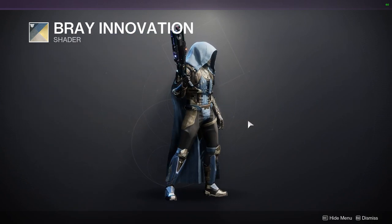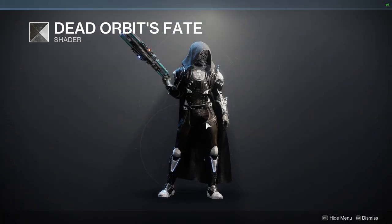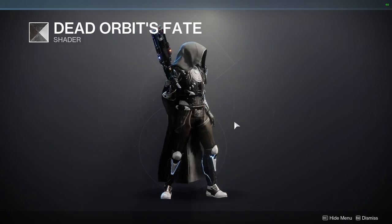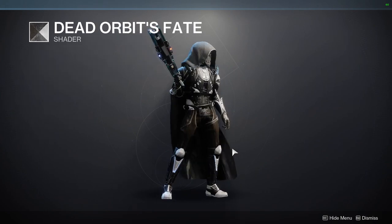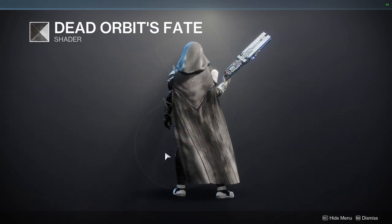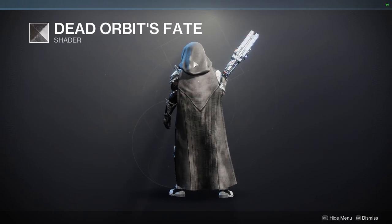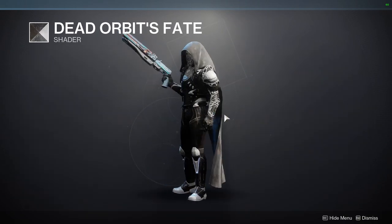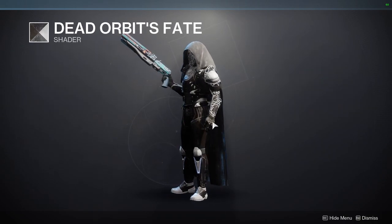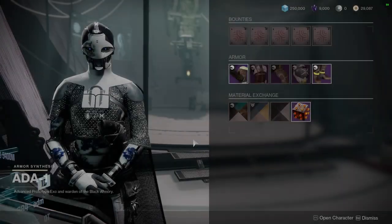It looks actually pretty decent with this set. We have Dead Orbit's Fate — this is vanilla Destiny 2, Season 1. This is old. Also a really good black and white shader. If you are interested in that, it's definitely really cool with this set as well. I would probably just switch out the cloak for a deeper black, because this one has a problem with discoloration on a lot of it. Everything else looks really, really cool.